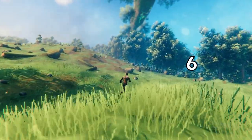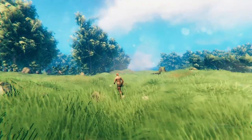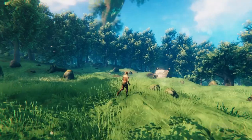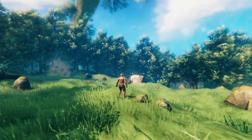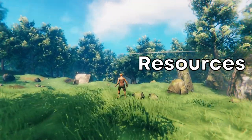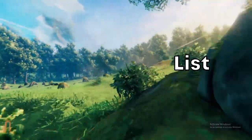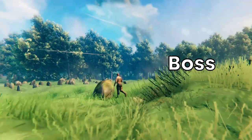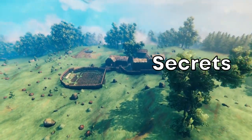The Meadows biome is the first of six biomes currently in Valheim, characterized by green grassy fields, melodic music, and relative safety in contrast to the others. In this video I will share with you a full guide to the Meadows covering: key resources, all of the Meadows creatures, a complete list of armors and weapons, how to find and prepare for the Meadows boss, and tips, tricks, and secrets along the way.